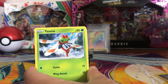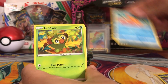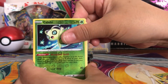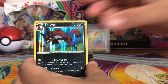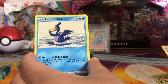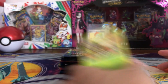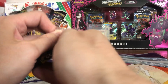Fourth pack: Shinx, Trapinch, Yanma, Buzzwole, Grookey, Celebi, Celebi reverse, Evil, Hollow, Energy, Rusted Shield, Cramorant, Dark Tricks. We got the Celebi reverse — I don't think we'd gotten that one yet.